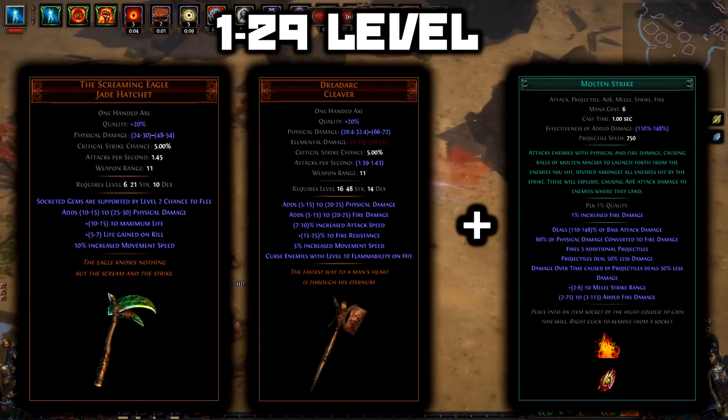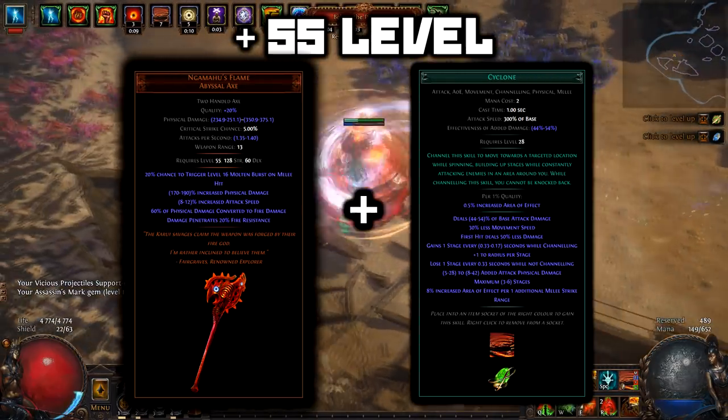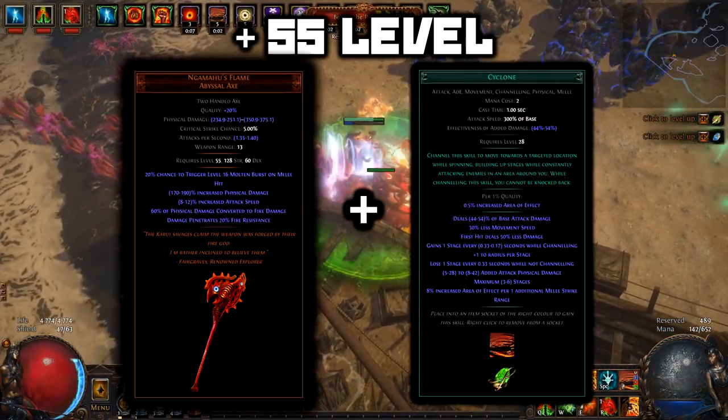Molten Strike is the best leveling skill for this build. Then, on level 55, we start using N'Gamahu's Flame with Cyclone.